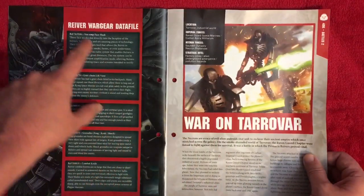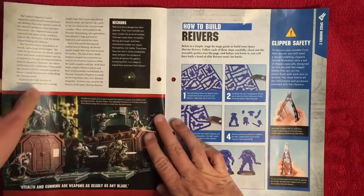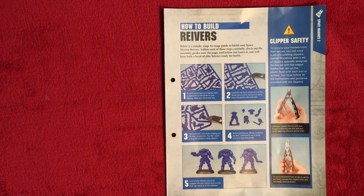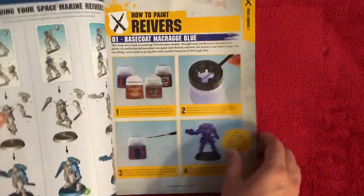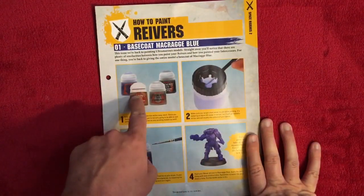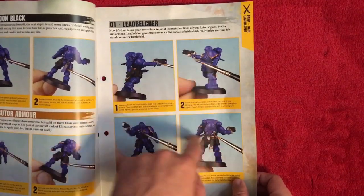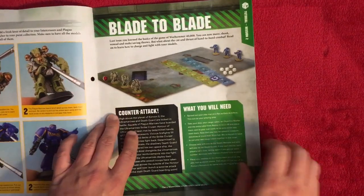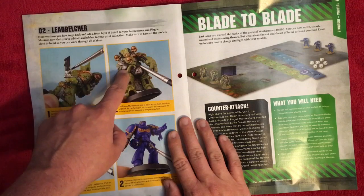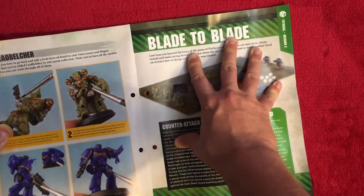The war gear data file is going to be really interesting to read through. We've actually got the 40K rulebook, which is about 280 pages of content, so a lot of this information comes straight from there. The how-to-build and how-to-paint sections are great because they reference paints already collected since the start of the series, so you can use the Lead Belcher paint scheme on your plague marines and earlier miniatures too.